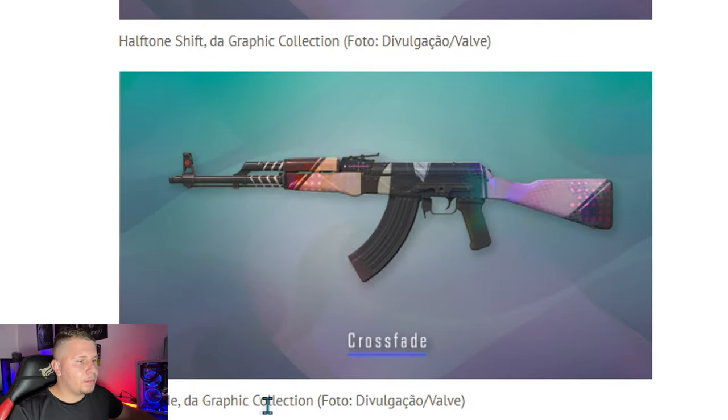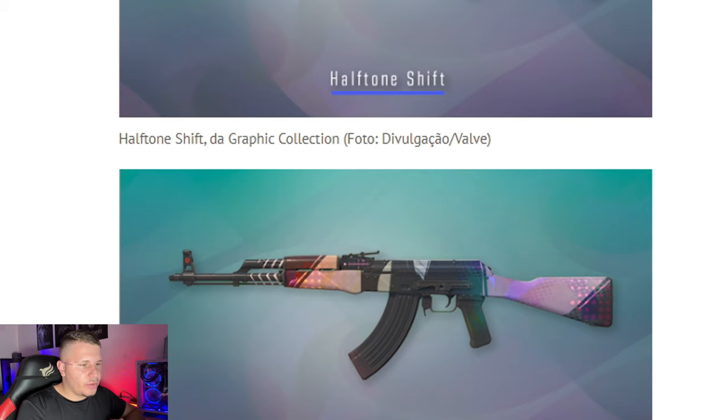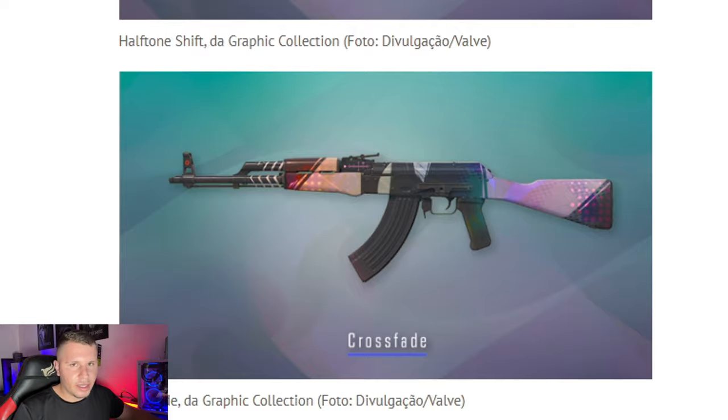The K Crossfade from the Grand Peak Collection — this is a collection I wanted to talk more about because there were more interesting skins in my opinion. This K Crossfade: I believe if it's Star Track or in that condition, the only downside is it being of blue rarity. But that doesn't make it cheap, because it's a very beautiful skin. I believe it will drop in an interesting range of at least around 20 dollars — about 120+ reais — and after that it could fall to 10 dollars, around 50 to 70 reais. Anyone who analyzes skins knows that's more or less the ideal value.